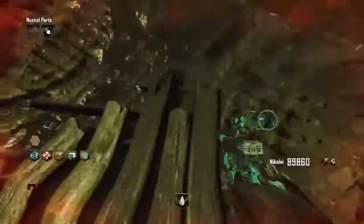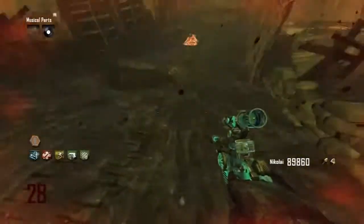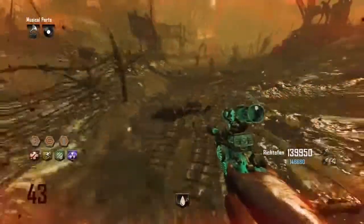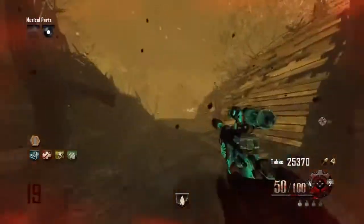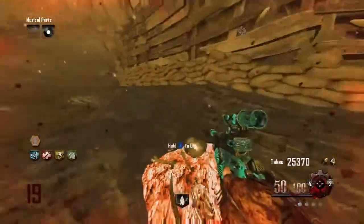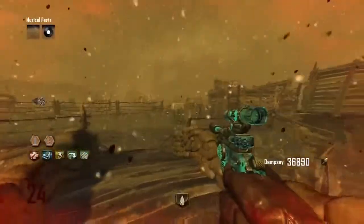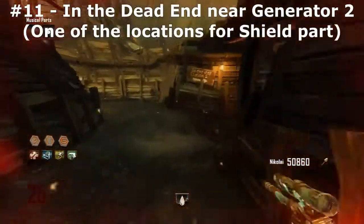There are exactly 16 locations in total where you can find them. Once you learn them it's really easy. Red digs or piles cannot grow up from concrete, only from the dirt beneath the ground. The most common places are in the trenches near all 3 generators. There are also a lot of spots around the excavation site, and there is one spawn point behind the church near generator 6. None of these spots are inside any cave except the fire cave, which has one spawn location. None of the locations are in the Pack-a-Punch room, the Mule Kick room, or the Crazy Place.